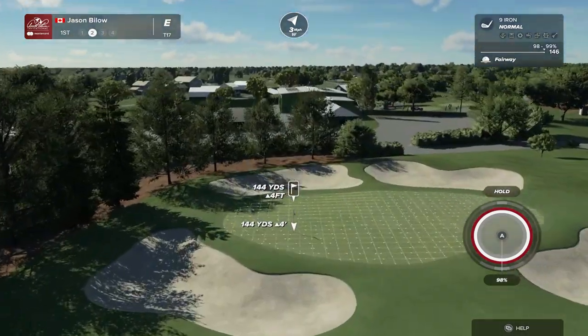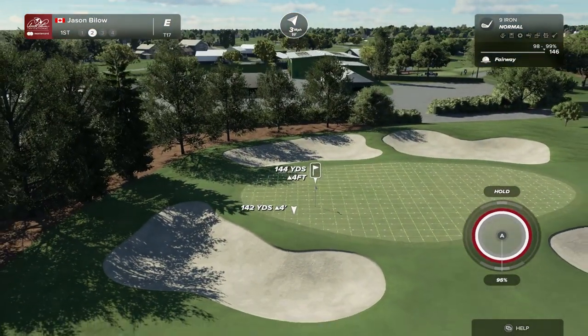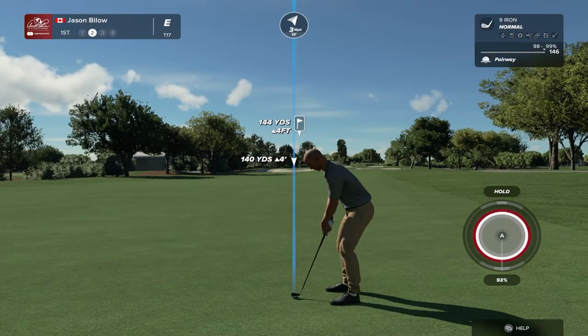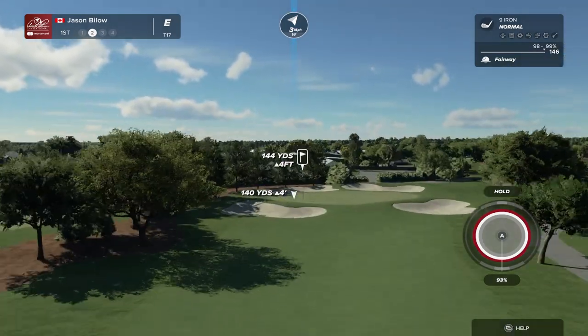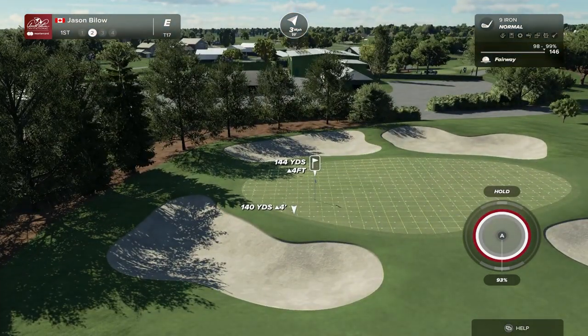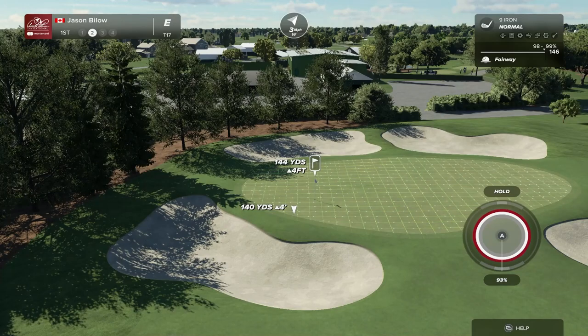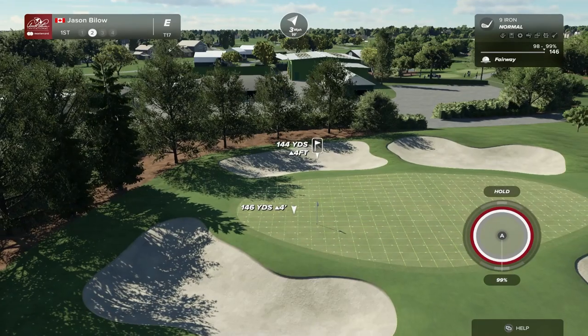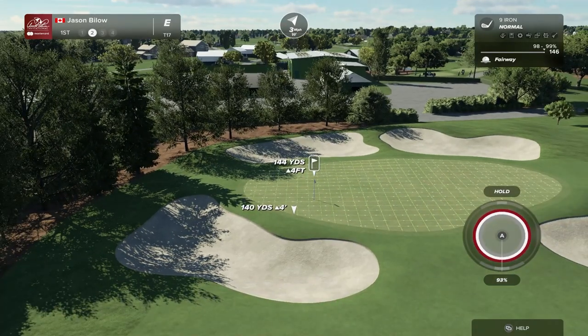Walk us through the approach shot. It's not easy to run the ball onto the green. Your approach shot has to come in high and soft with a lot of spin, as there's just not much depth to this green. Not much movement either — fairly flat, although there is a ridge that bisects this green in two. You want to make sure that you're on the correct side of that ridge to have a good opportunity to make the putt.